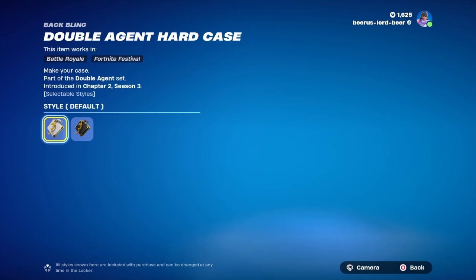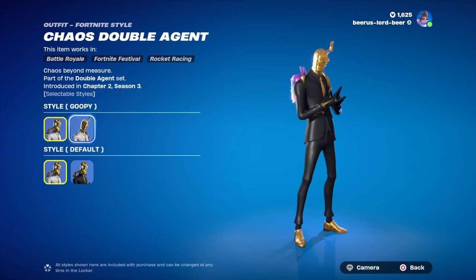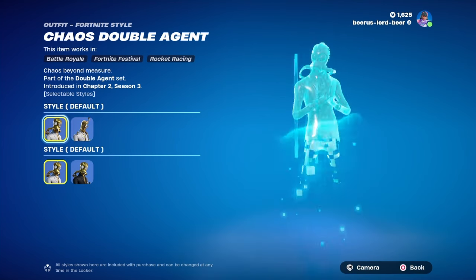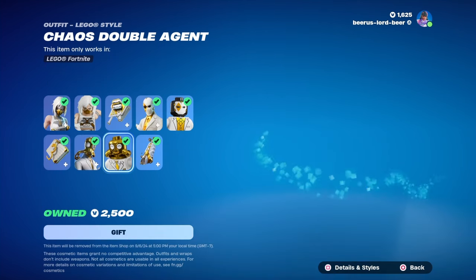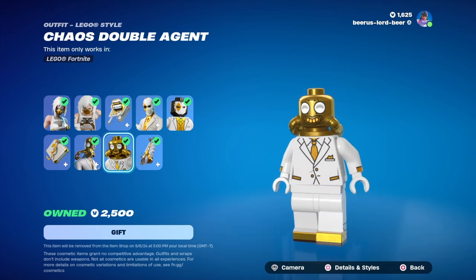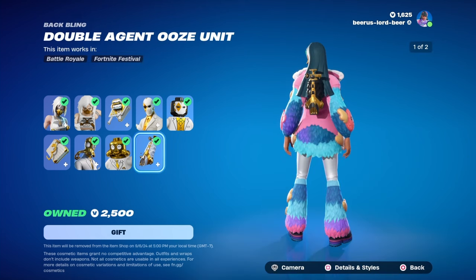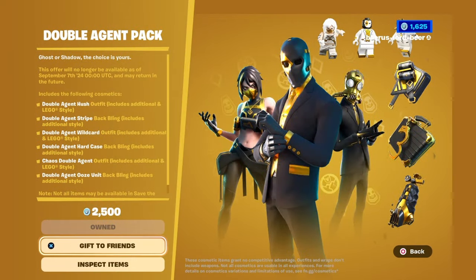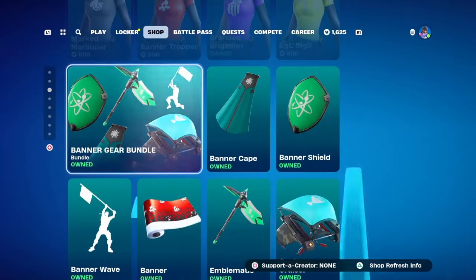His back bling — yep, different styles too. Same with him but a little bit more. He's got that ooze. Very nice though, super dope. Love it, I like that. Back bling, his little tank there — very nice. Double agents, and then we got all the banner brigades here.